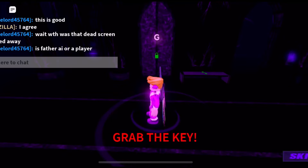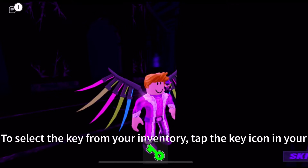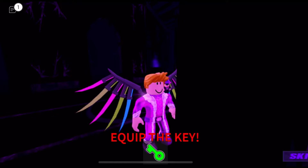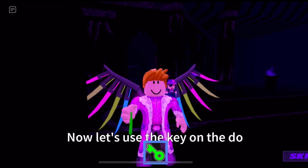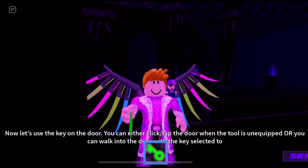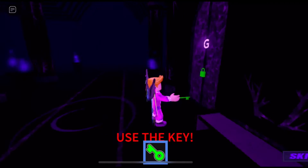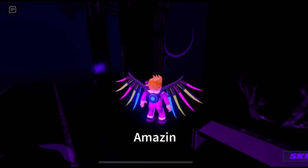Oh my gosh, I got the key — just like the key from you! Tap the key icon in your inventory. Click the key. Now let's try to use the key on a door. You can either tap the door while the tool is equipped, or you can walk into the door. Use the key — amazing work!